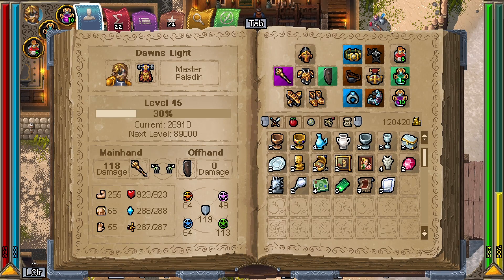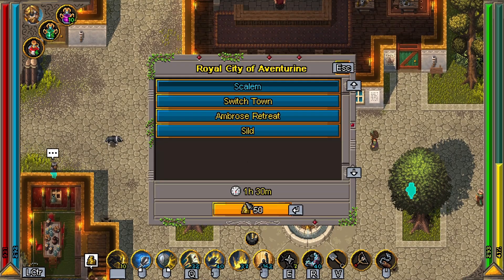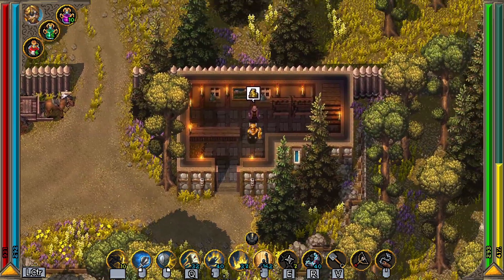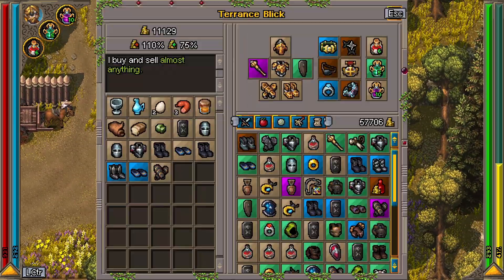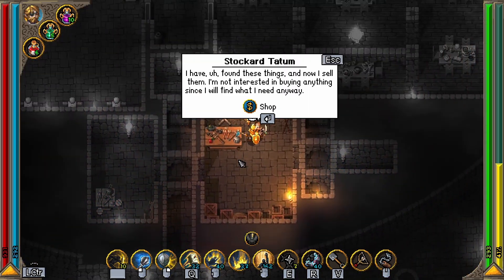Throughout the game, you'll be picking up quite a few valuable items like pitchers, vases, chalices. The best place to sell them for the most value is in Ambrose Retreat. This merchant Terrence buys almost everything for 75%. Plus, you can buy valuables in the Thieves Tower at 50%.